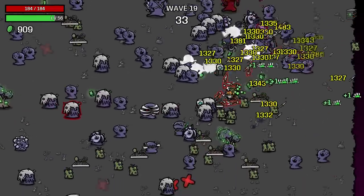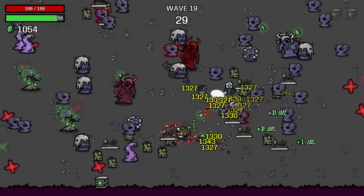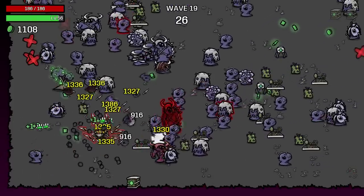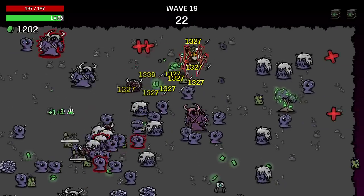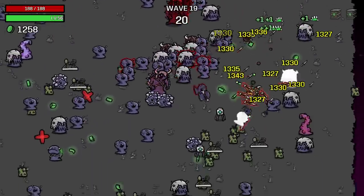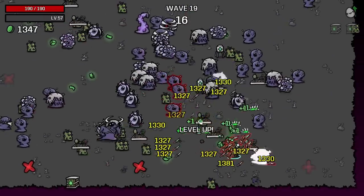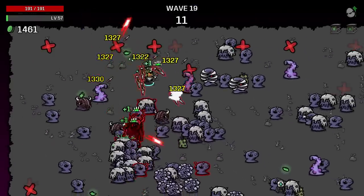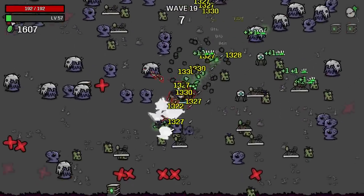So every three seconds we gain — we have six gardens, and then two or three extra gardens — we have nine gardens total. Oh my god. Every three seconds we gain nine fruit, which means we gain 18 harvesting. 18 harvesting every three seconds, basically. And then it gets increased more at the end of the wave.